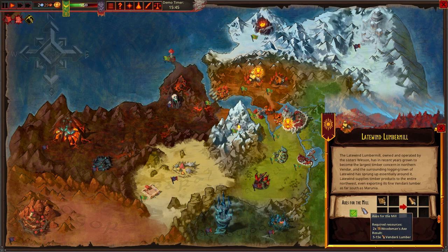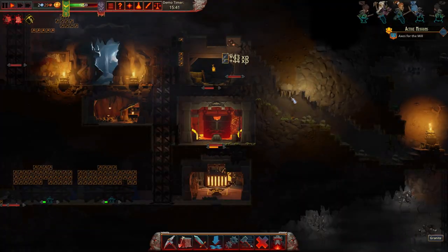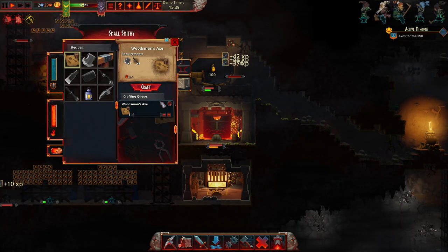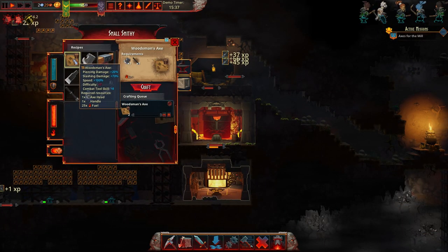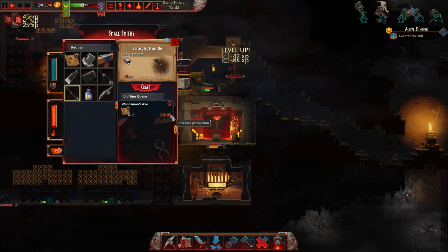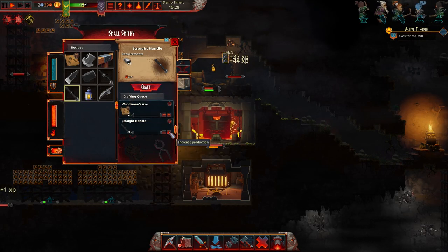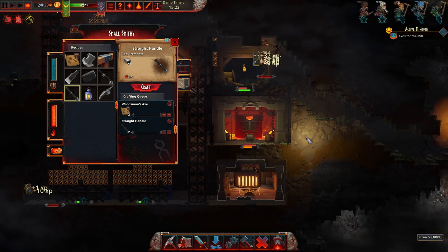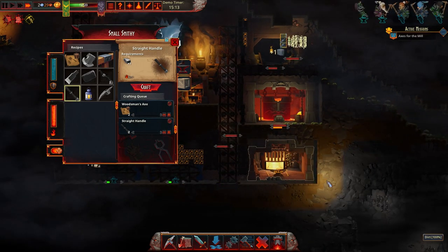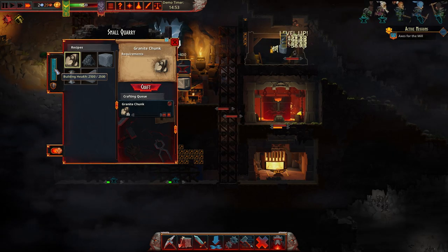What have we got? Two woodsman axes for 5-15 lumber. Lumber — why not? One axe head, one handle — I don't have the handles, but I can get the handles. The health of this is going down — how do I repair? They do it themselves. Good.